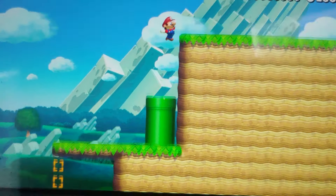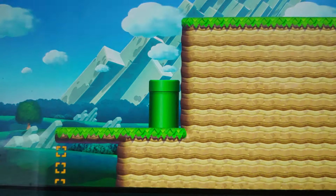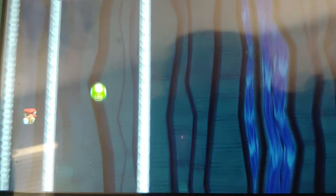I wonder what's up here. A one-up Mushroom — and it fell to the ground. Let's take the warp pipe and find some one-up Mushrooms underground. Here's one — ground pound!